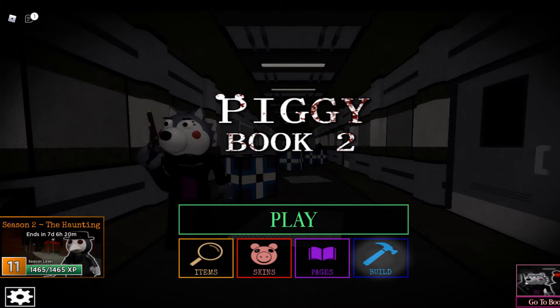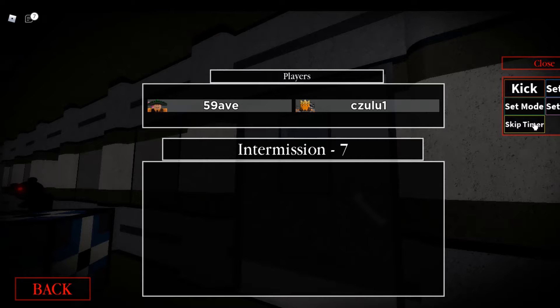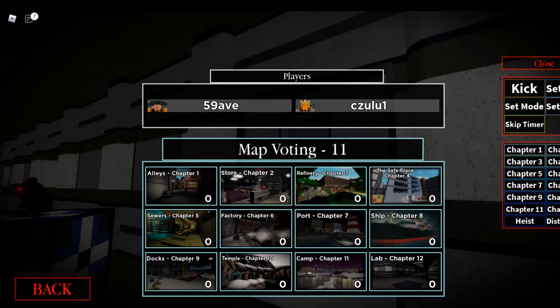What is up developers and welcome back to another video. Today I'll be showing you how to get back into the Distraction chapter. I'm joined with Zulu Plays Blocks. It's gone now — you can join in by the way — but because we have the new lab map, all you want to do is go to Set Map and type Distraction.